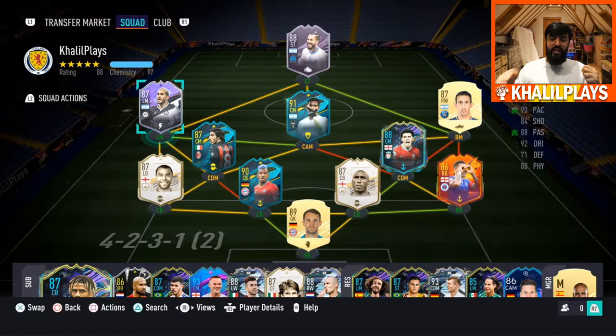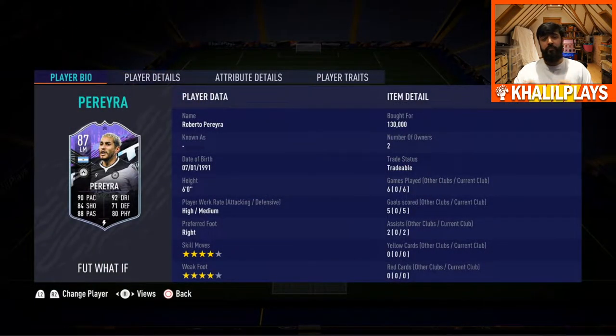Getting into this What If Roberto Pereira — left mid card, 87 rated, from Udinese. I played him in a team next to Dybala and Benedetto. That review will also be coming out soon so check that out. My first impressions of this card: pretty decent. He was a very good midfielder, very decent at left mid, and I also tried him in the CAM spot to see how he played in both positions.